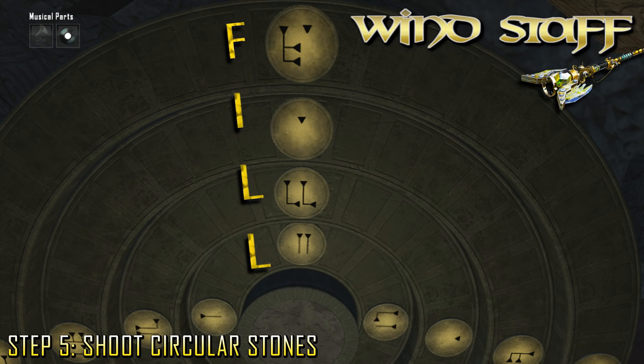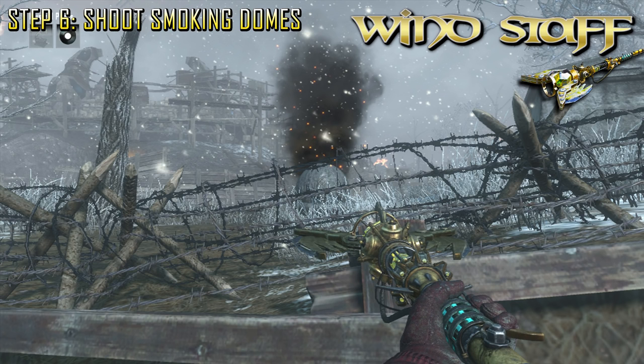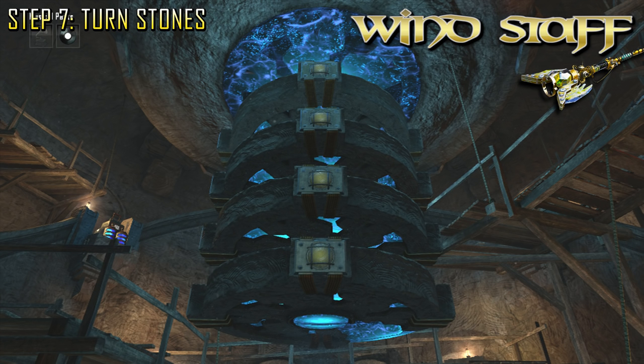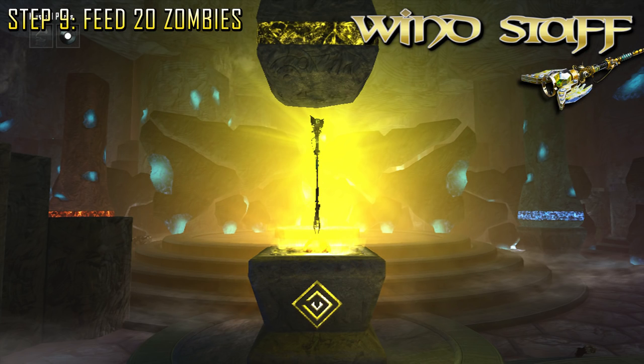Go back into Agartha and use the wind staff — stand by the AK-74U wall gun on the left and line up the symbols like this. I find this easy to remember if you imagine that you're spelling the word 'fill.' These symbols seem to represent these letters, and I never have to have it memorized — I always just know to spell this word and it works every time. Now go back outside, use the wind staff, and shoot these smoking domes. Shoot the one at generator four towards excavation, the one outside the church on the tank track towards excavation, and the one at the entrance of generator five. Now go to the bottom of excavation and turn all the dials to the yellow stone. You're going to see the yellow ball drop down — shoot it with the wind staff, head to Agartha, place the wind staff in the pedestal, feed 20 zombies, and it will be complete.